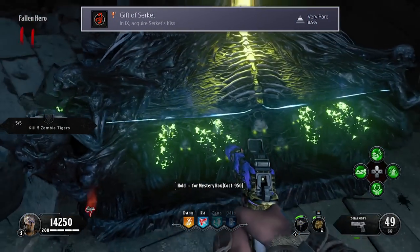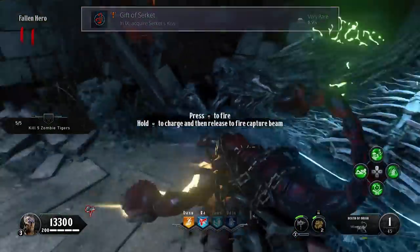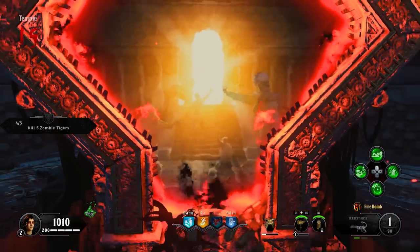The sixth one is Gift of Sirket. To get this, you need to simply retrieve the Death of Orion from the box, whether it be normally or by doing the easter egg, then upgrading it to the Sirket's Kiss. If you don't already know how to get the Death of Orion for free, you can find the link to my quick guide in the description.